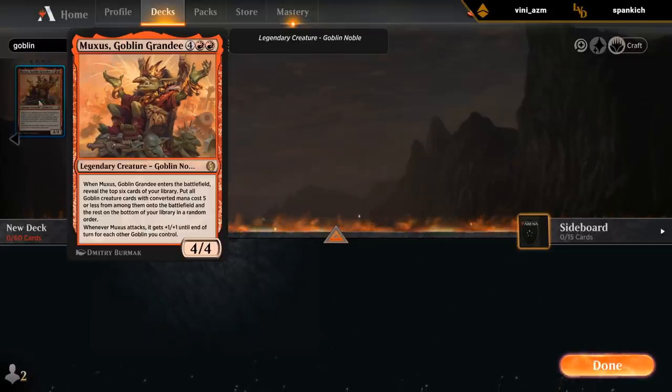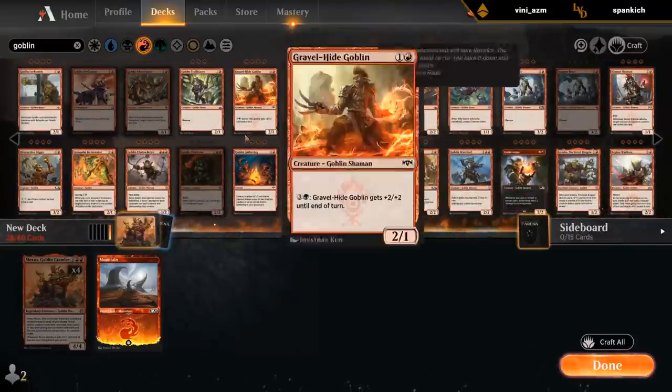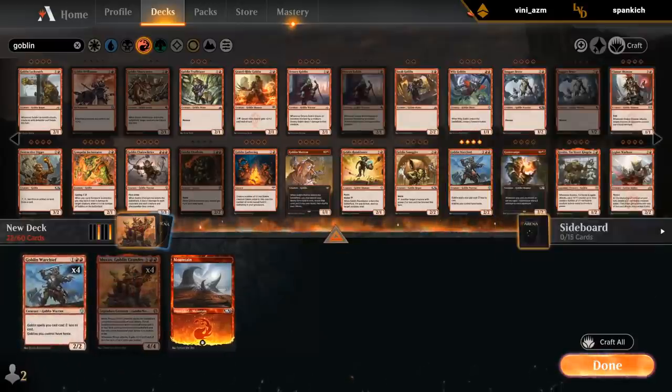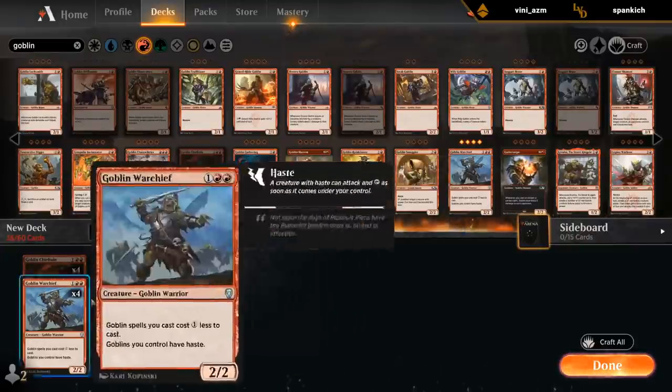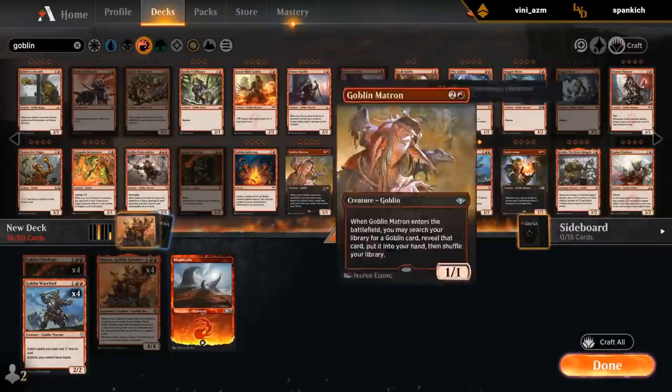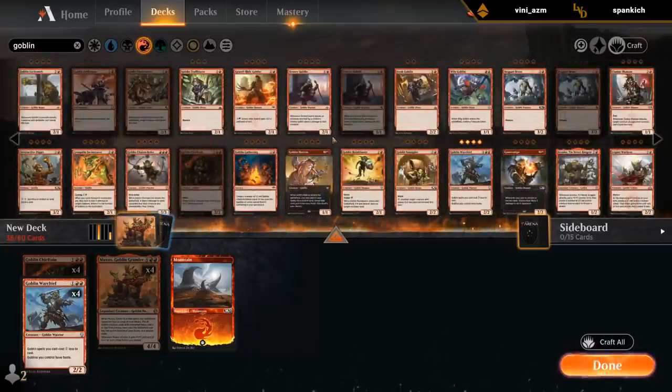And then Muxus, when he attacks, gets plus infinite, plus infinite. Seems pretty strong. There are multiple ways to give Muxus haste with either the Chieftain or the other 3-mana one — Warchief. Warchief and Chieftain both enable Muxus to attack the turn we play him. So that seems like a good starting point for a Goblin deck. Then typically you wouldn't look at Wily Goblin, but in a deck that's interested in ramping towards Muxus, I think Wily Goblin is a fine addition.